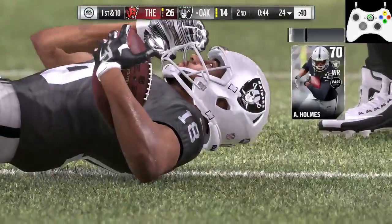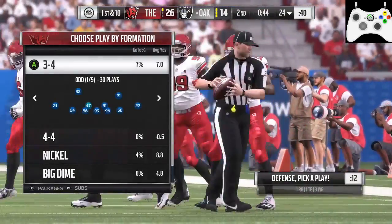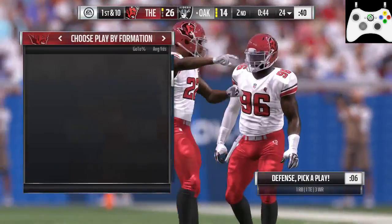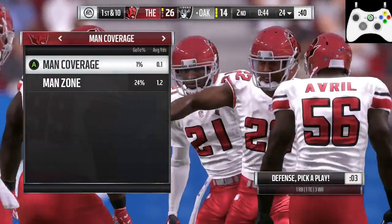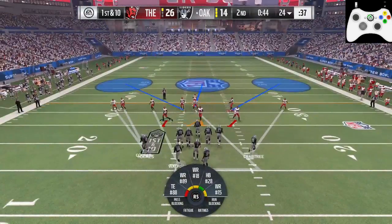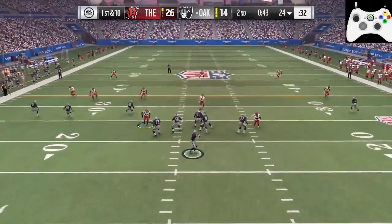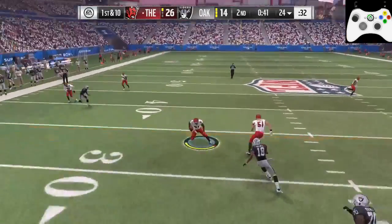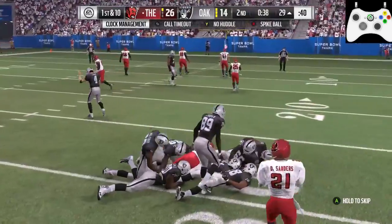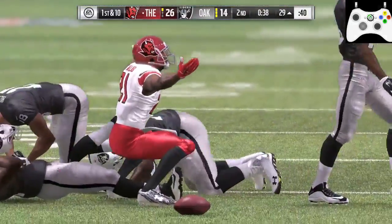I usually would go man up three deep, but I decided to stay in the 3-4 - actually I back out and go to man zone and man up three deep. I'm going man up three deep just trying to keep them from getting downfield. And bam - guys in the right position at the right time. It's just a poor throw. I'm not going to say it was all me - it was just a bad throw and I had the ball back again on the 29-yard line.